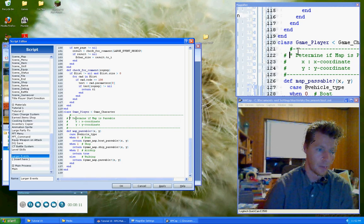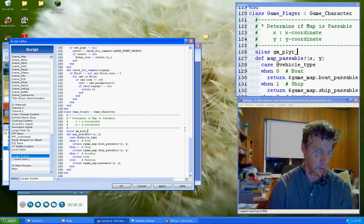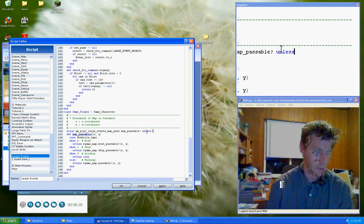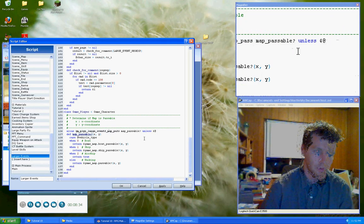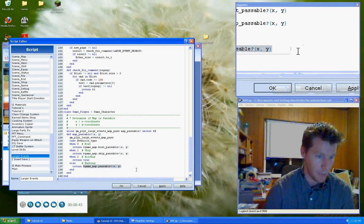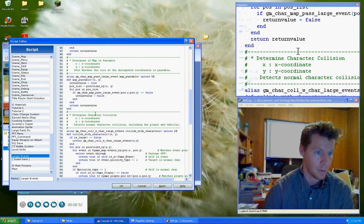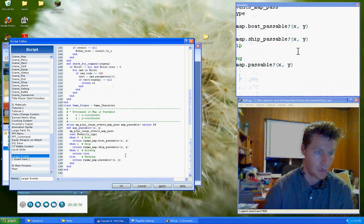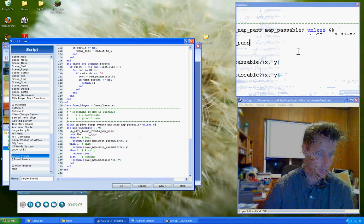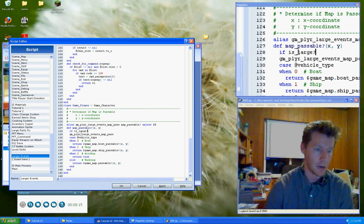Then we're going to paste in our method and alias map_passable. So here we say game_player_large_events_map_pass, copy the old method name — unless dollar-sign-at — then copy the new event name. This is going to return the game_map passable for the XY. But I'm thinking what we want is to actually send that back through map_passable up here, which checks game_map passable. So we're going to tell it to call its super method. We'll say if is_large, because game_player inherits from game_character so it'll inherit that method.